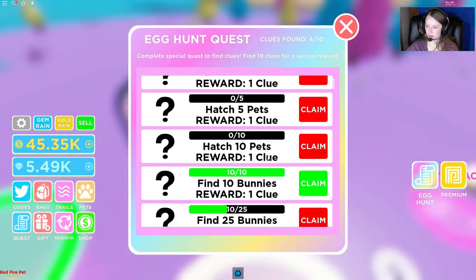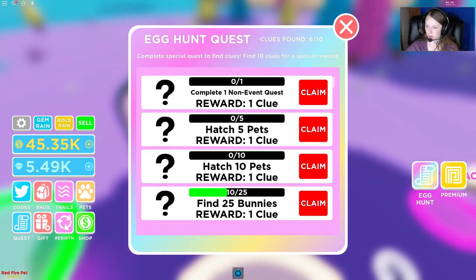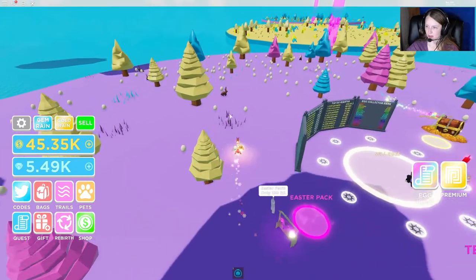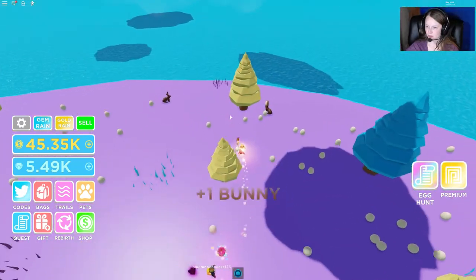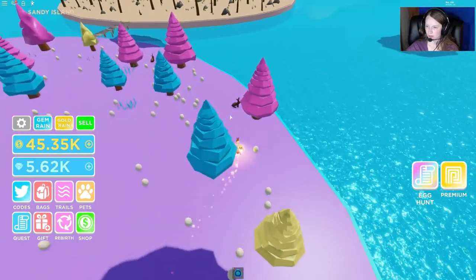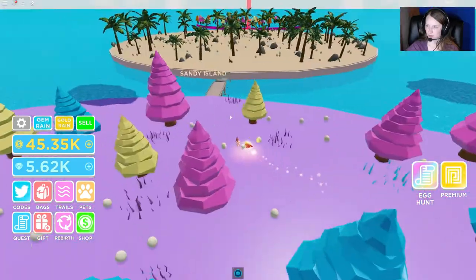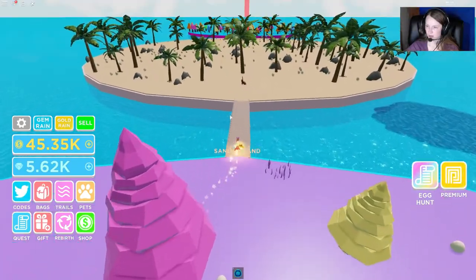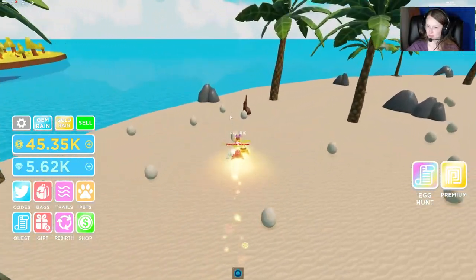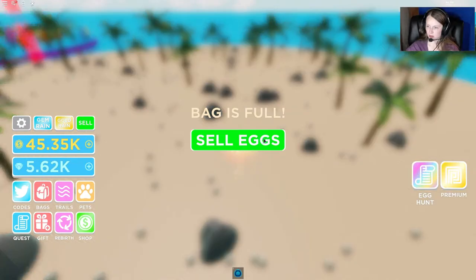Let's check on our quest. We have that one — we've got all of our eggs. So now we need to get more bunnies, and we also need to hatch some pets. Let's go try to find some more bunnies — more chocolate bunnies. I don't see any more over here, let's run over here. There's one bunny, another bunny here. We're at 19 to 25, so there's just six left. Let's go back and sell our eggs.